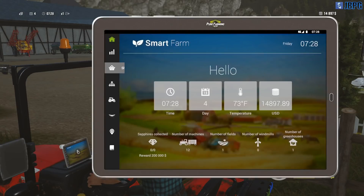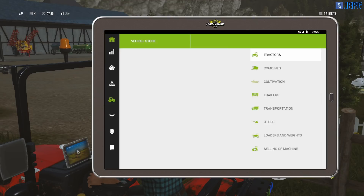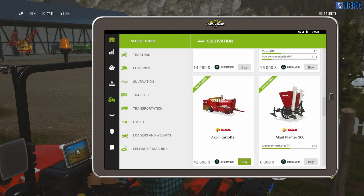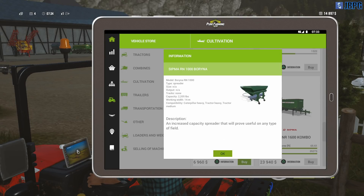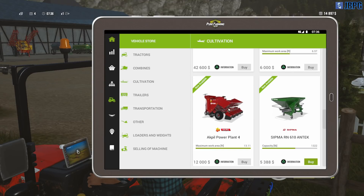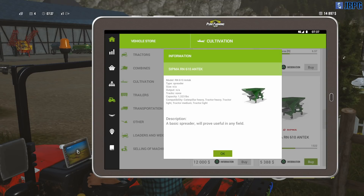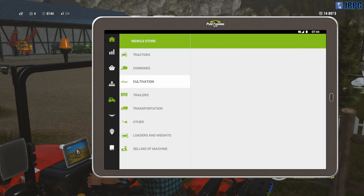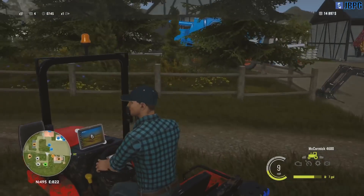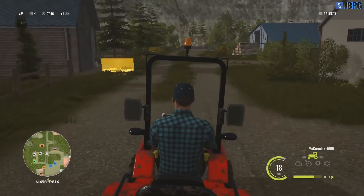So what do we need to do today? We need to buy a fertiliser, so let's take a quick look at the vehicle store, go to cultivation. There's a larger one and this looks to be a smaller one — basic spreader, will prove useful in any field, can use with a tractor light. Let's give it a try, let's buy one of these. We don't want to have it delivered to the shed because that'll cost us an extra 20 percent to buy it, so that's quite pricey.